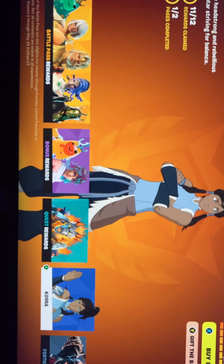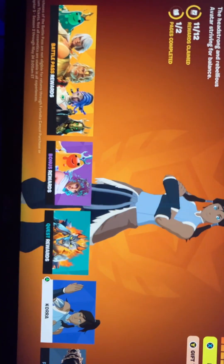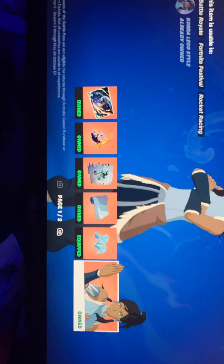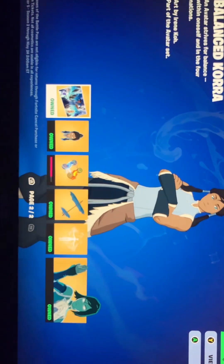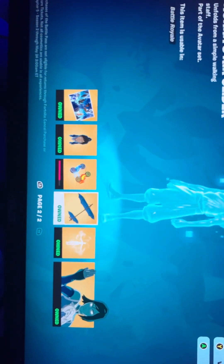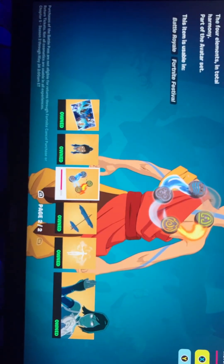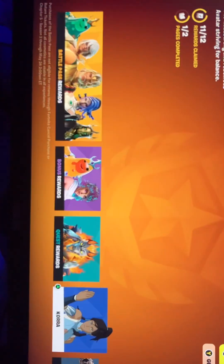Now, if you are looking for a free Avatar skin that doesn't cost — which I guess kind of does cost because it comes with the battle pass — you are able to get this as the secret skin. Comes with this style, comes with the glider, this back bling, and all the other stuff you can look at.